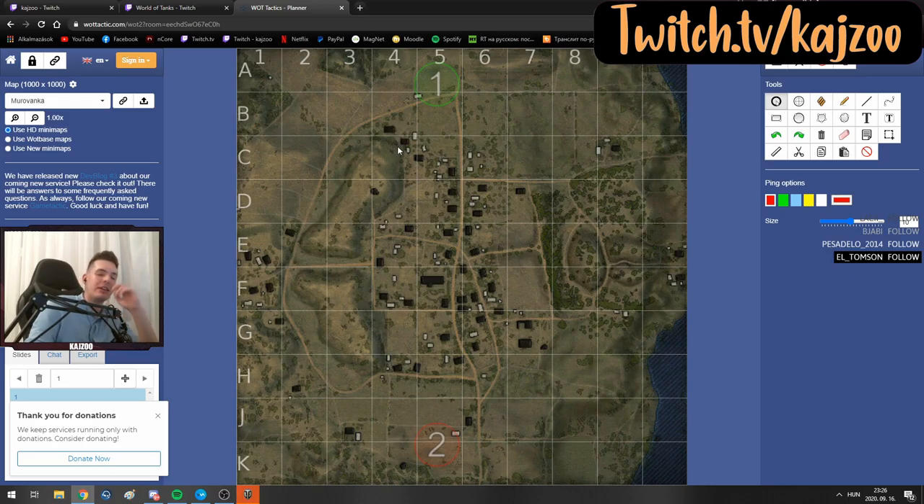What you end up having is guys sitting here, here, here. This literally gives you no map control at all. What basically happens is your team tries to push here, they try to overwhelm the enemy's heavy tanks but they simply cannot do that because these guys have support from multiple positions. This is very hard to over-push, so you generally want to avoid doing that.